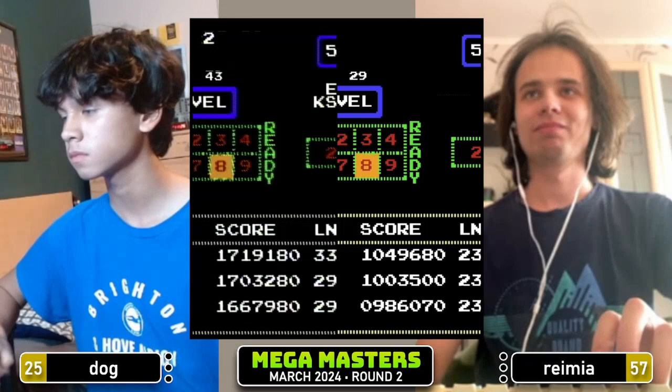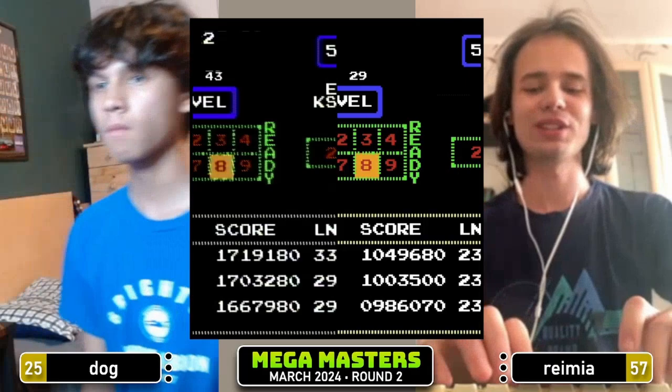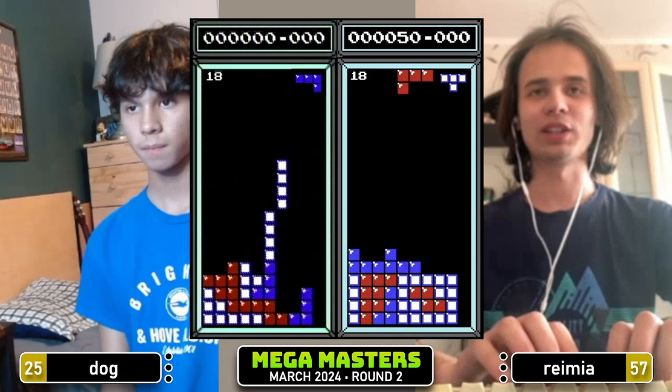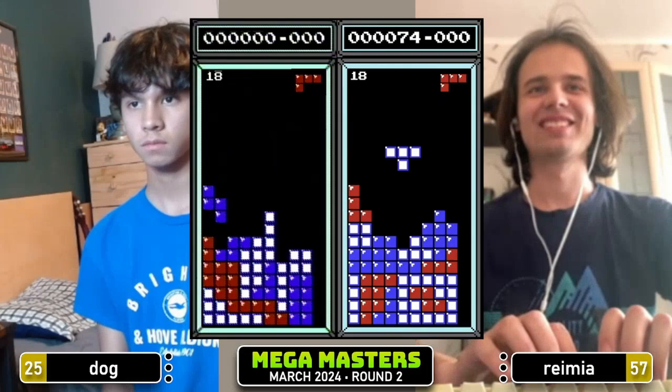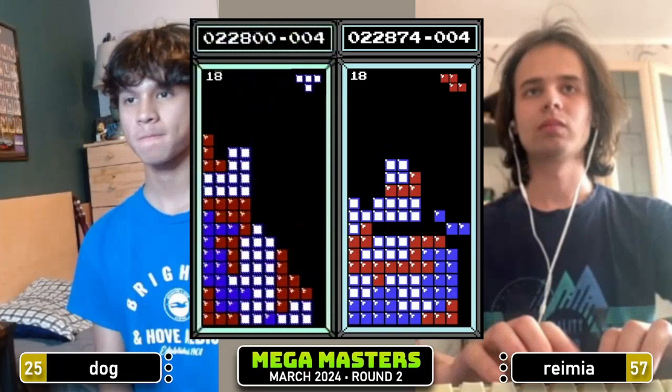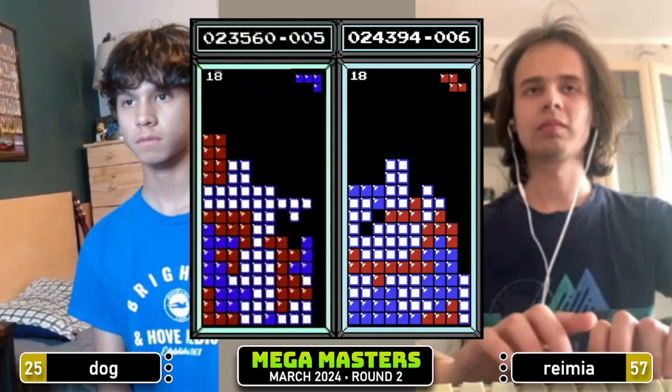Both our players are ready — there is a prediction, everything's in order. Let's count this one down in three, two, one, Tetris. People are really going in for Dog this time. 495,000 points on Dog, 18,000 on Ramiya. But if this is anything like the game against Somalian was, those people are going to be very rich in about half an hour.